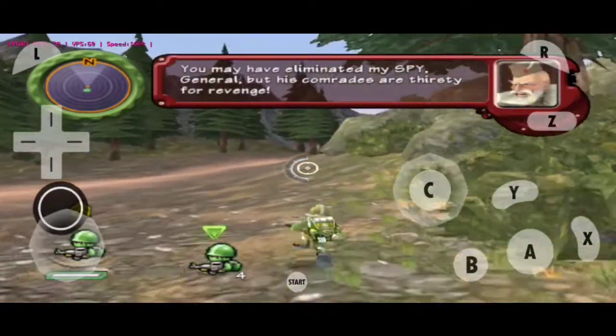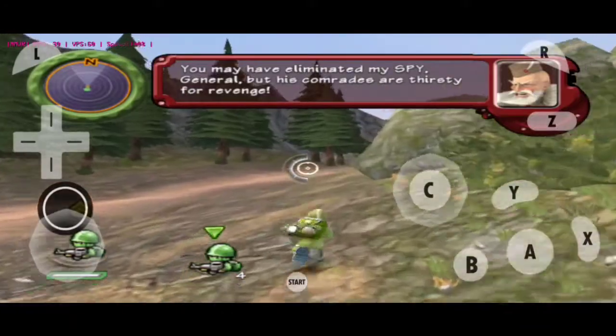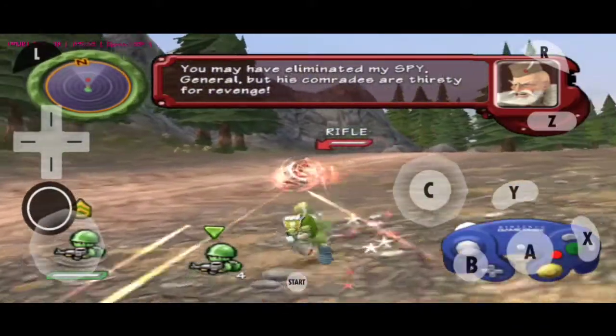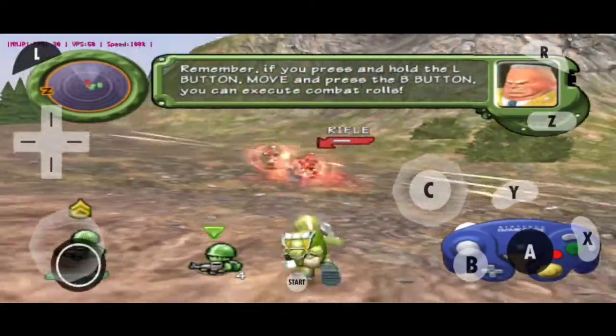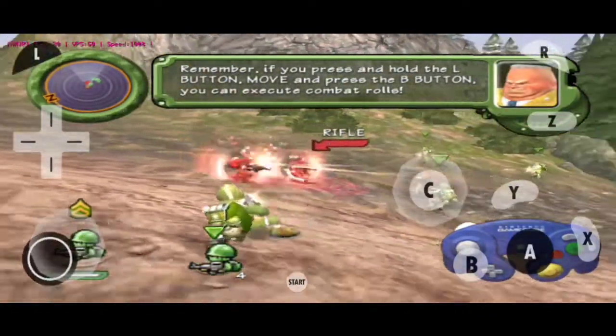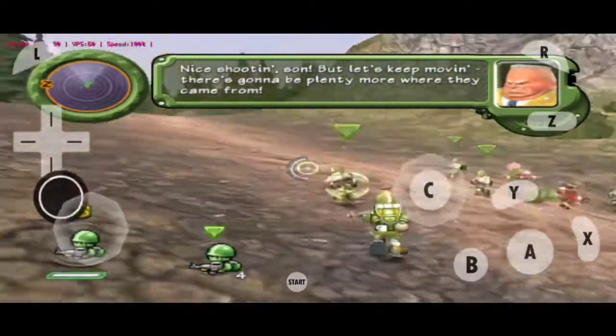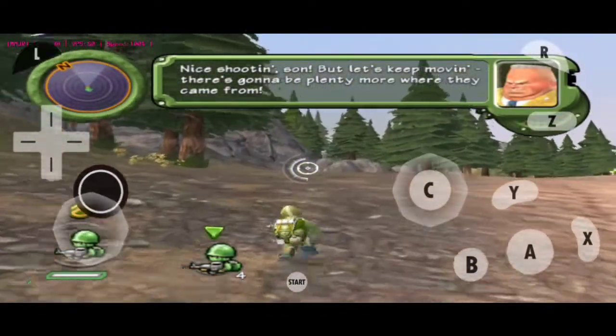You may have eliminated my spy, General, but his comrades are thirsty for revenge. Remember, if you press and hold the L button, move, and press the B button, you can execute combat. Nice shooting, son, but let's keep moving. There's going to be plenty more where they came from.